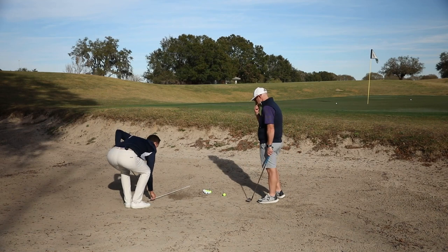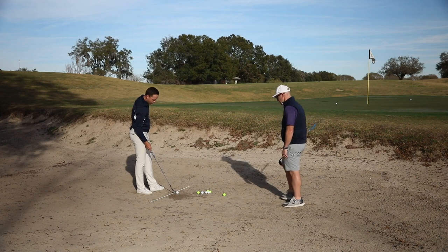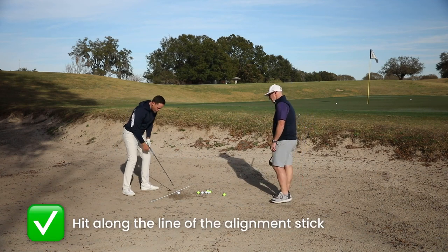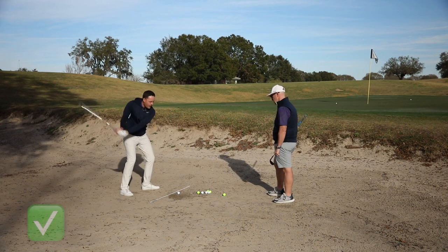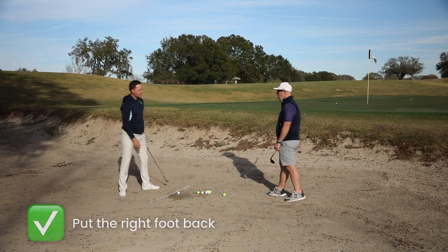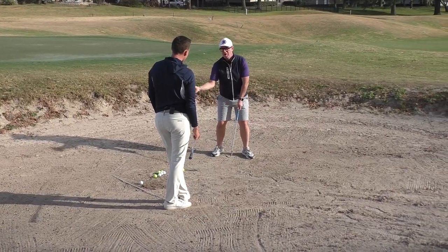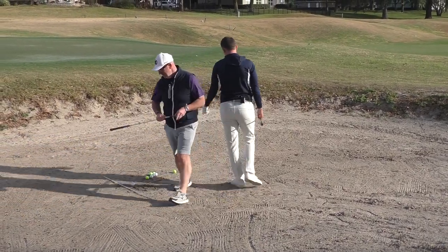We're going to put an alignment stick here to mess with you a little bit. The ball goes on the outside, so if you swing too much to the left you're going to hit the alignment stick. And we're also going to put the right foot back a little bit, which is going to help you swing a little bit more in-to-out. If the right foot is too open, you're going to tend to swing left. I'd always open the club, get into address, open my stance — I'm just bringing a whole world of pain, yeah.